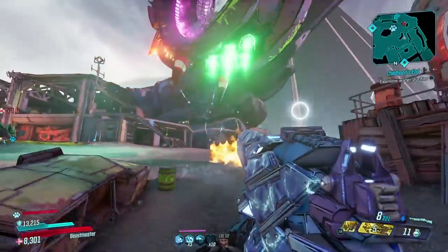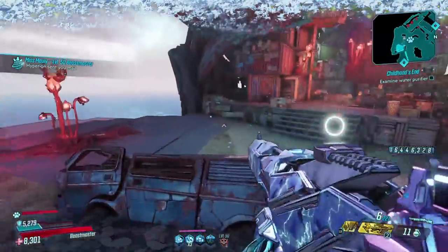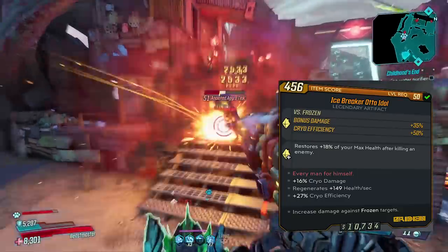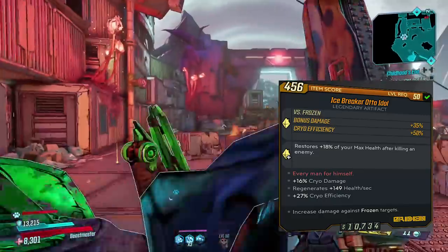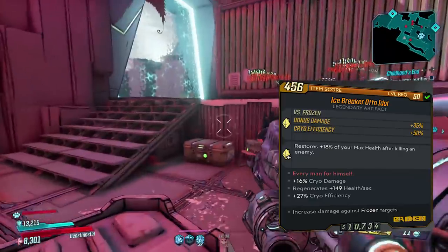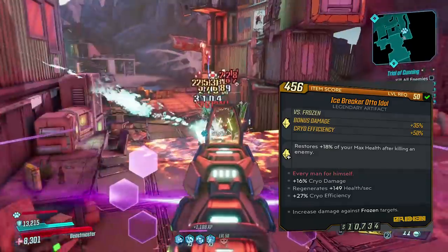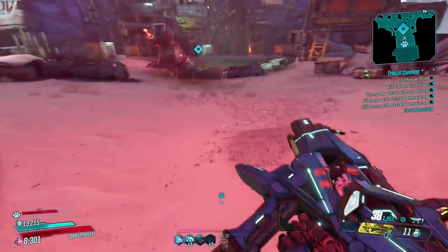You can get the Redistributor in the Maliwan Takedown. But if you plan to freeze all the enemies and you've stacked as much cryo efficiency and damage as possible on your artifact, anointments, etc., then I also recommend the Icebreaker artifact. Basically it helps you keep enemies frozen and allows you to do more damage while they're frozen — you get a 35% damage buff against frozen enemies and also 50% cryo efficiency to frozen enemies, which allows you to keep them frozen so you'll do more damage because they're still frozen. This is what I use for cryo Flak and it gives me a huge boost in damage. It can also be a good artifact even if you're not specced into cryo, but if you have cryo damage as an elemental anointment or one cryo weapon or cryo grenades, it's still great just to get that extra damage boost when enemies do get frozen.